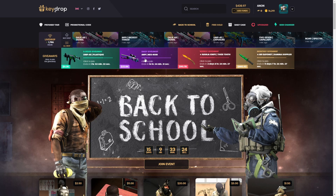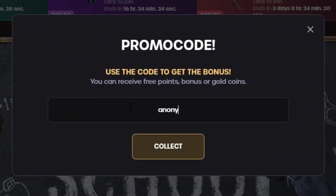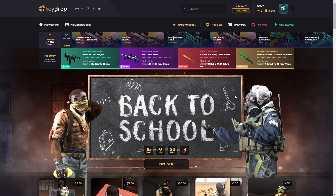What is up guys, welcome back. If you want to head over here and get some free money to mess around with, there's a 5% deposit bonus — click the promotional code button right here and use my code 'anonyt' (A-N-O-N-Y-T), which stands for Anon on YouTube, then click collect.